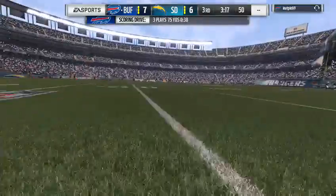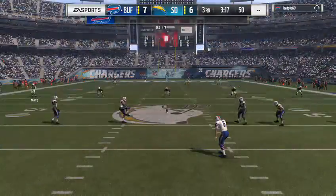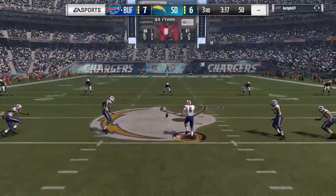A flag comes out — this is going to be roughing the kicker. When you're going back there on a kick block, you've got to go to the right point. That didn't happen — ran into the kicker, the penalty flag had to come out.